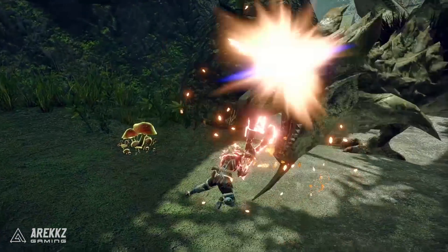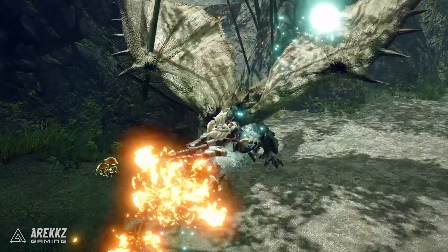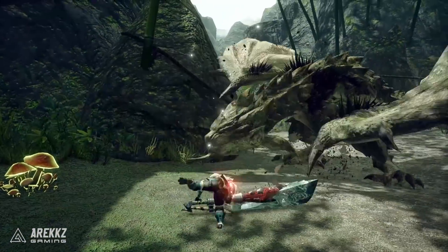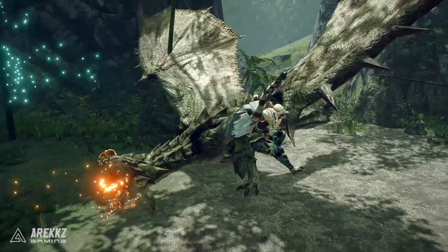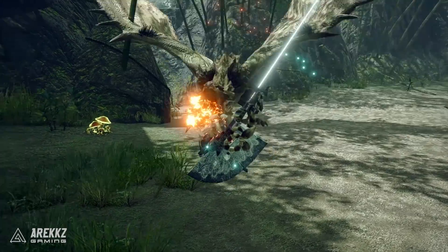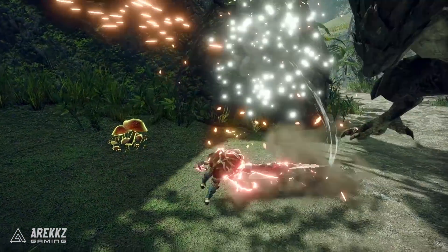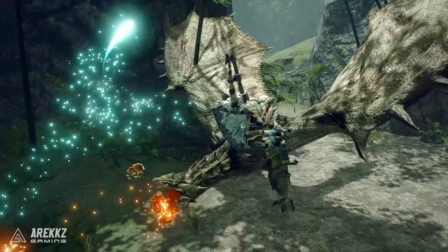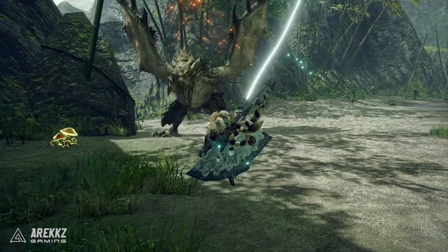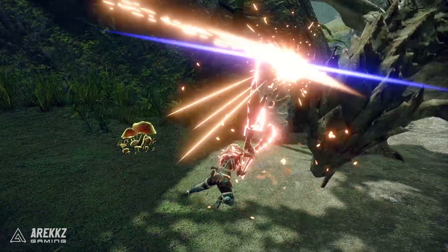Jumping over to the gameplay, the very first thing it shows off is the aerial mobility — the fact that you can use the wire bug to launch yourself into the sky, then dash from there to reposition and go straight into a very fast aerial greatsword charge. That repositioning power is going to be so cool. You don't just have to launch up above the monster and slam down; you can launch to the side and dash across. I just love it when you take these heavier weapons and give them something like the wire bug where you can just move like a madman.